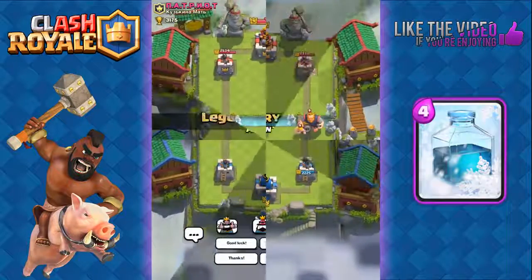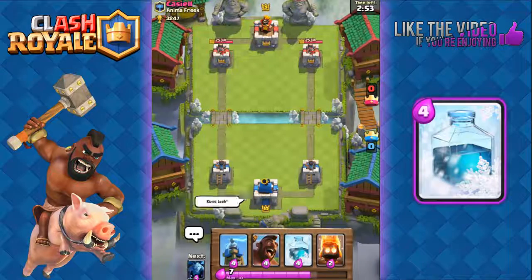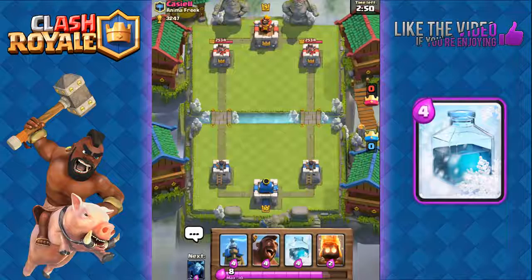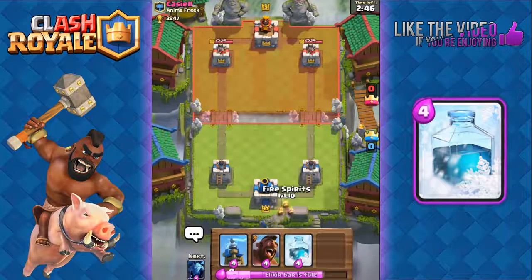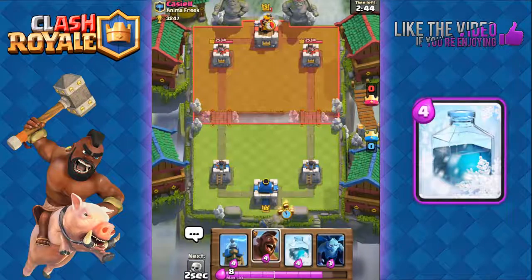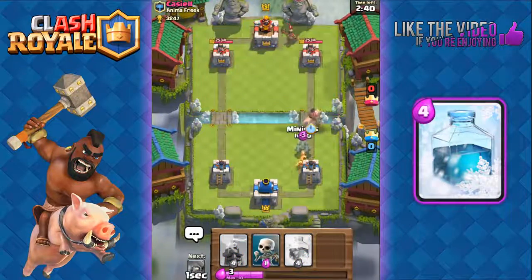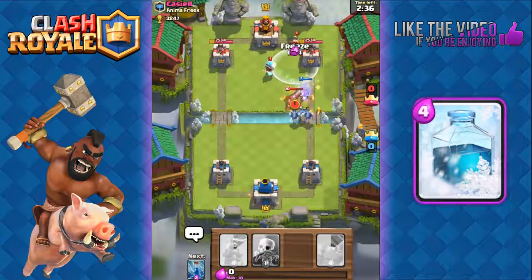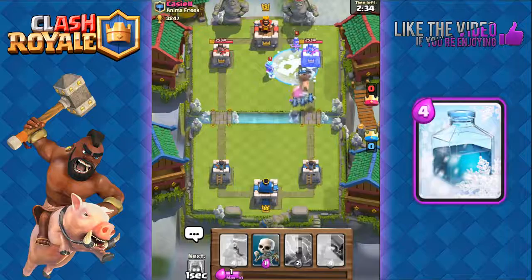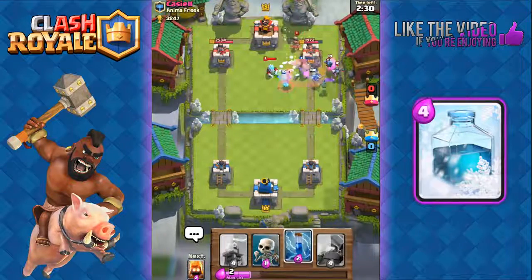Okay, against Cassiel — good luck. We have Tesla, Hog Rider, freeze, and fire spirits. Let's start off with fire spirits at the back. He goes with the princess, so Hog Rider and minions — prepare our freeze, and right here we freeze. The cannon is taken out by our minions and we get really good damage with our Hog Rider — 1691.